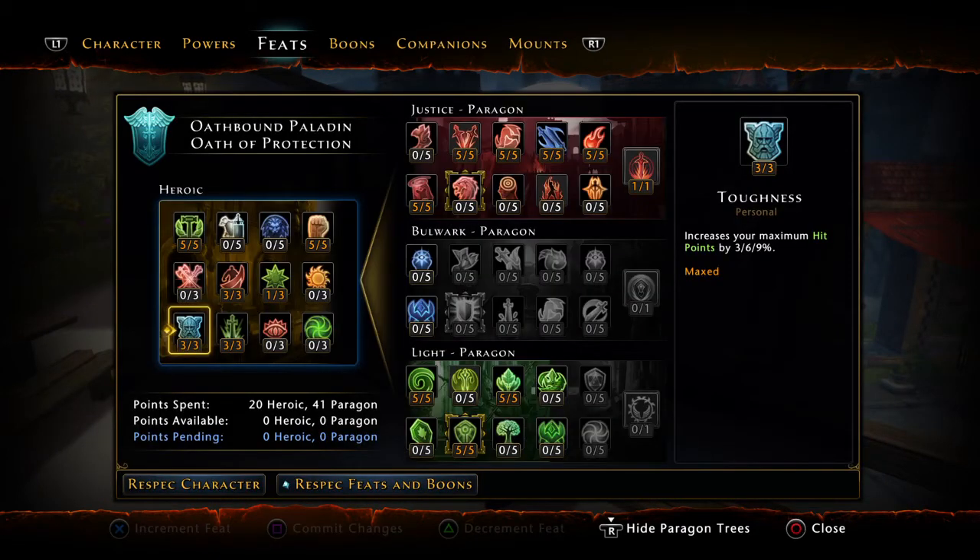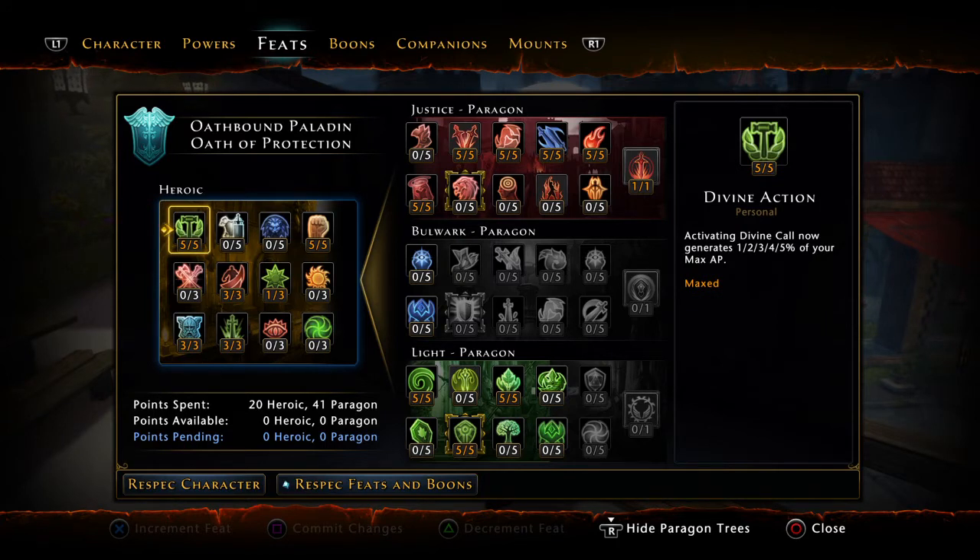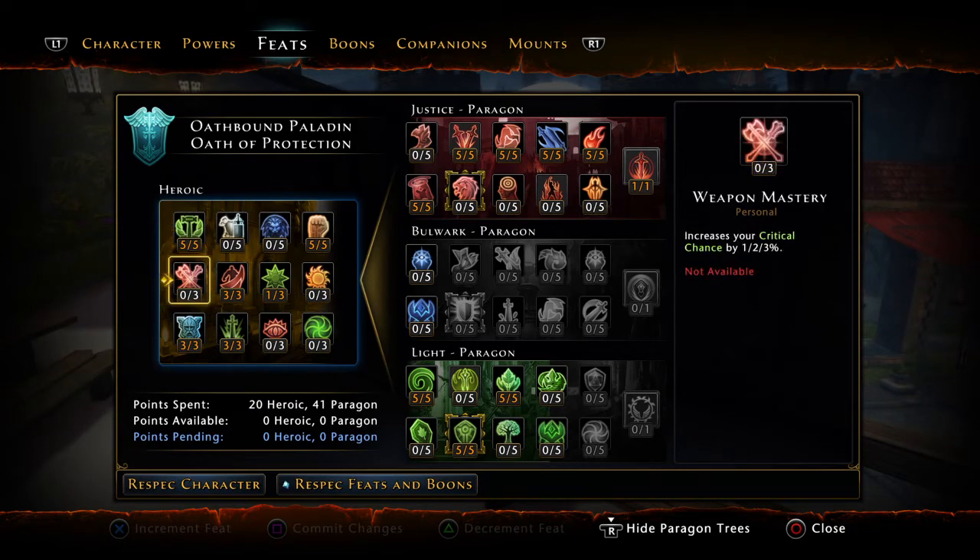Here's what my feat tree looks like. We have five points in Divine Action because we want to grow Divine Call quickly. Divine Call — the R1 button — taunts enemies when you're in this paragon path and changes how quickly your powers recharge, usually cutting cooldowns in half. Nothing into Weapon Mastery because we don't want crit. Three points into Toughness for more HP, and three points into Wrathful Strikes for more damage.